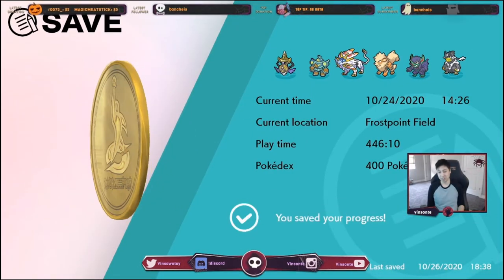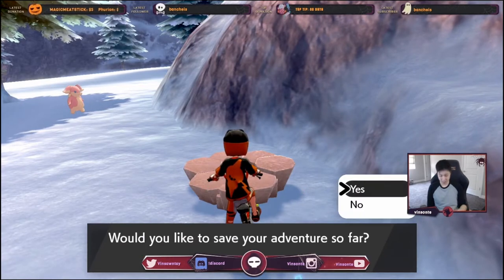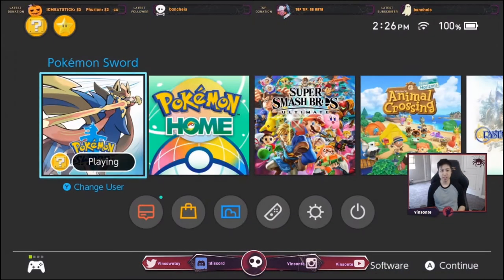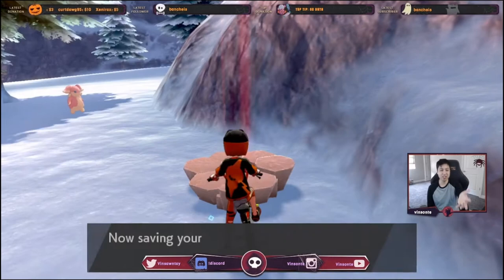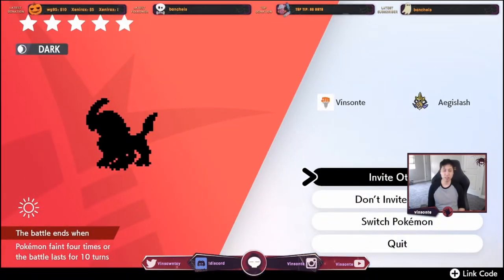I'll just do it once. When you hit yes to save and then press Home, you can see it's a red beam. You start the game, go back, and repeat until you hit a purple beam. For this video, I'm just going to use a red beam.